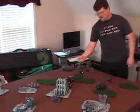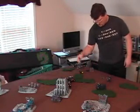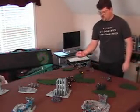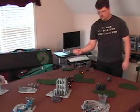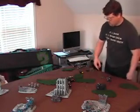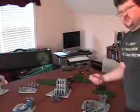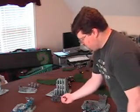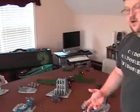Let's go ahead and do the three heavy bolter shots from the one side sponson. To hit — one miss. It needs a four to wound — that's a six and a four, so that's two wounds. Since its AP is not higher than the power armor of the Space Marines, they can use their power armor for their save. Two saves at three-plus — I rolled a two and a one, so two more are removed.